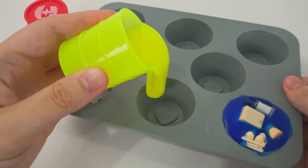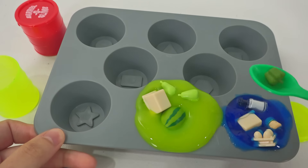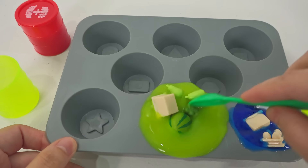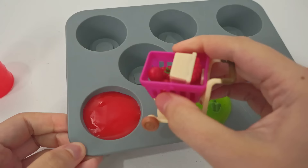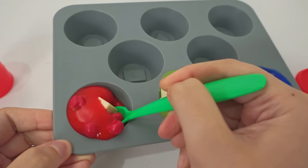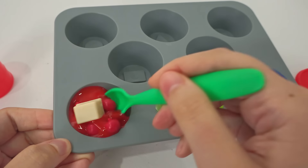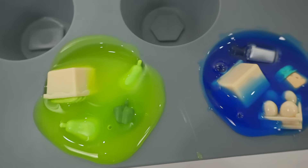Here's some green slime for Luigi! And all of his green ingredients! There you go! Mix, mix, mix! It's so jiggly! And red slime for Mario! And all the red ingredients Mario chose! Now we mix everything together! And voila! Wait a minute! This looks like jello! I hope we get our cupcakes!